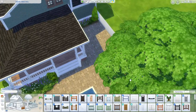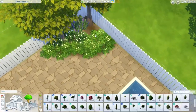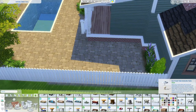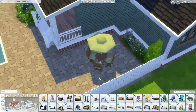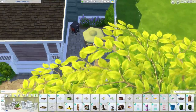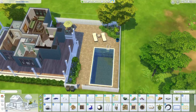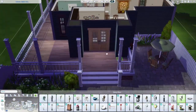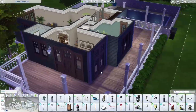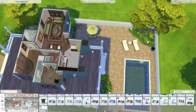That terrain paint deletion bug drives me crazy. It's been around for so long and every time I do any kind of terrain paint I just sit there so nervous it's going to get deleted because it happens to me all the time. EA needs to fix it. It's probably been around like a year at this point. Another bug that drives me crazy is when you shift the house across the lot - if the fence is one tile away from the edge, it deletes the fence.